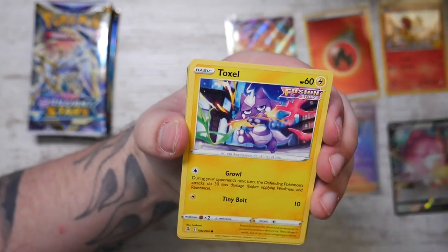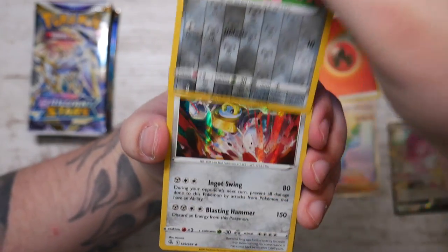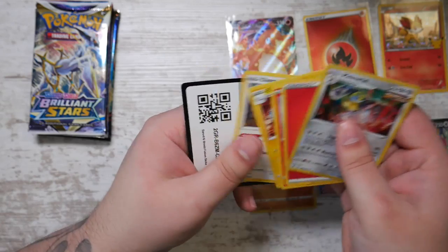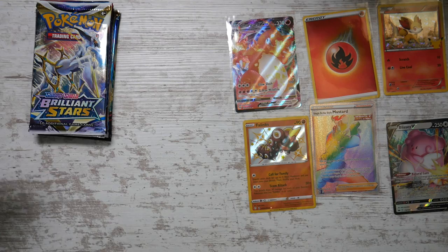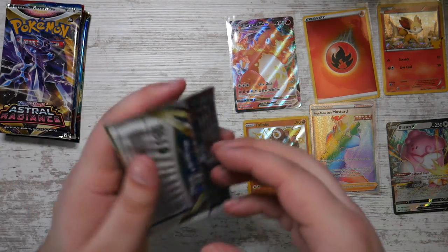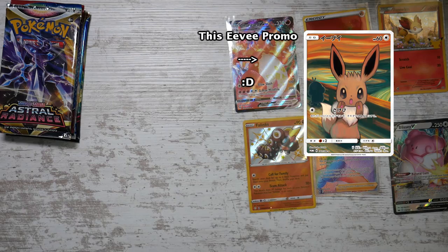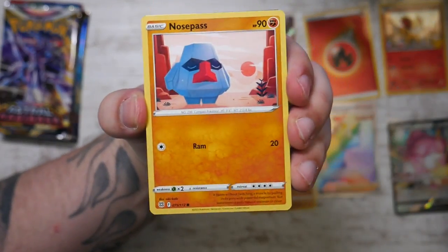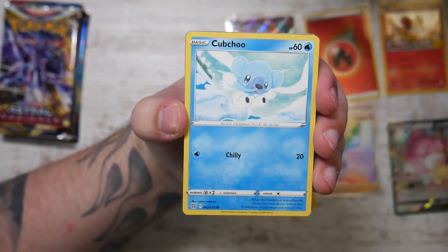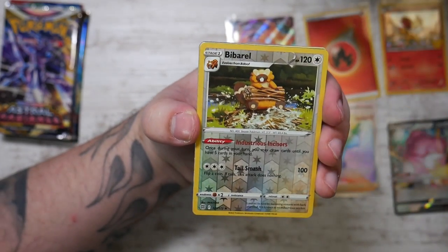Thinking about my binder, I want a page for the Eeveelutions specifically, and then maybe an extra page for my favorite alternate arts - so two pages in total, about 36 cards. In the middle of the page I plan to have the Eevee Munch promo where it's reenacting The Scream - that would be pretty cool but also pretty expensive. By far the most expensive card for the alternate art collection is the Umbreon VMAX, the one reaching for the moon - that is crazy expensive.